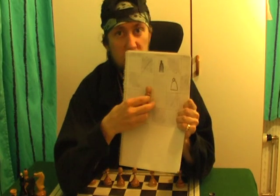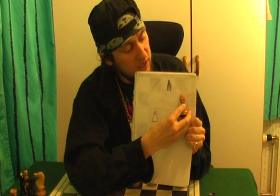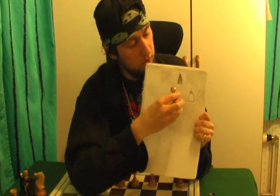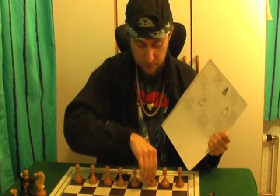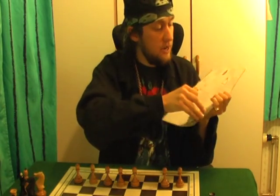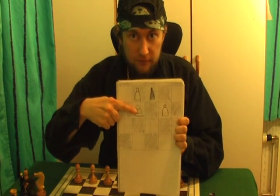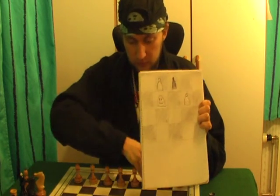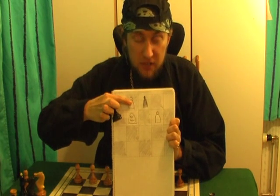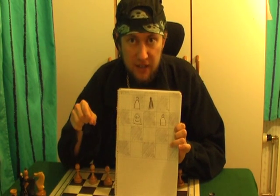They can move one square forward, or you can eat an opponent's pawn by going one square diagonally. When you start from the second rank you can also move two squares. The square which you jumped over will become a ghost, and now the black pawn can eat the ghost and the jumping pawn disappears. The ghost will be there for only one move, and only a pawn can eat the ghost.